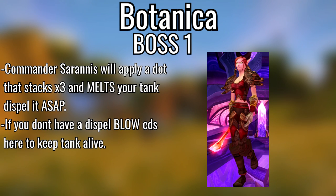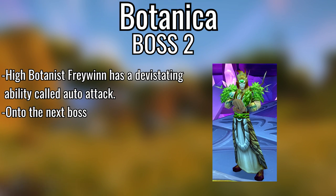First boss, Commander Sarannis — dispel Arcane Resonance. It stacks up three times and deals about 500 damage each tick on the tank, so make sure that's dispelled. If you don't have a dispeller, blow all your cooldowns and maintain those heals because it's going to be doing a lot of damage. Second boss, High Botanist Freywinn — literally the definition of a tank and spank.